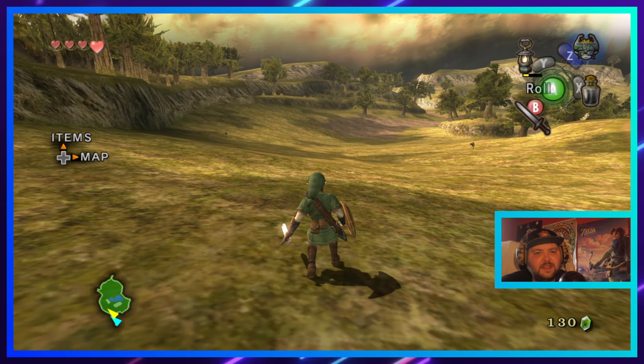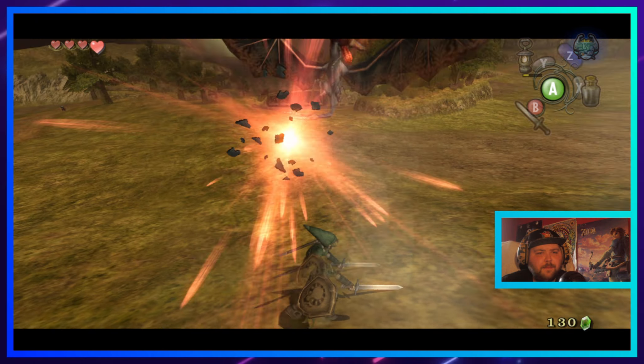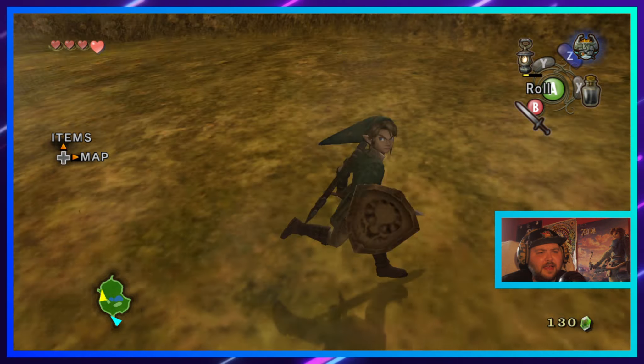I forget how big Hyrule Field is in this game as well — it's pretty darn big. Oh, get wrecked. I didn't even mean to do that, I pressed the wrong button. To answer my question, I do not think we go this way. Definitely not that way. We've been to the left, so let's go to the right — it might be the right we go to.